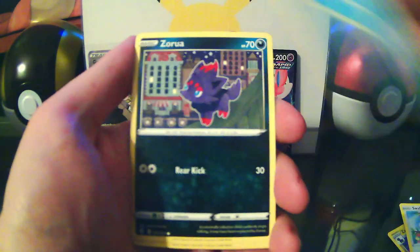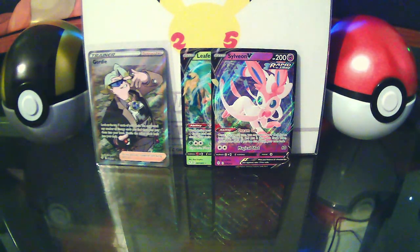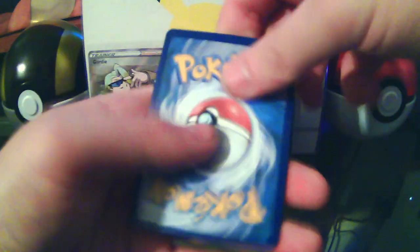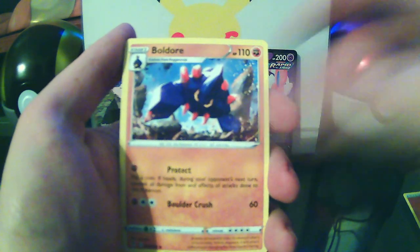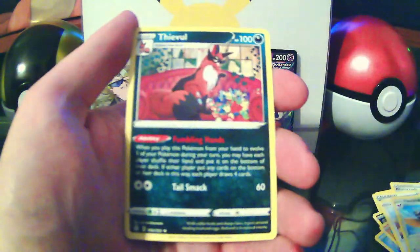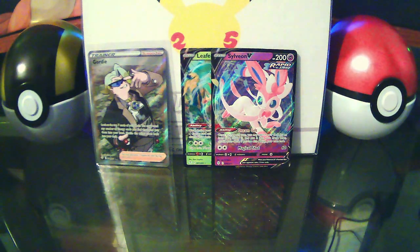A little excited over that full art trainer pull. Bergamite, Abelug, Eldegoss holo — I think Eldegoss is kind of an underrated Pokemon, it's got a cool name, it looks cool. I think people just hate on Grass-type Pokemon. Fighting energy, Buldor, Eevee, Fletchinder — Eevee as the rare. Trail's gone cold now.